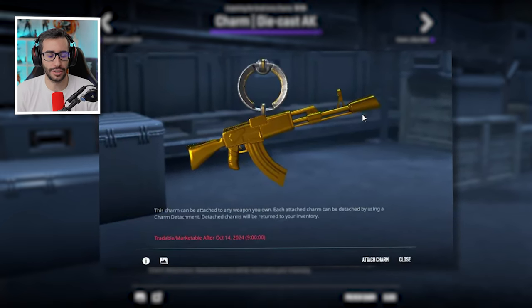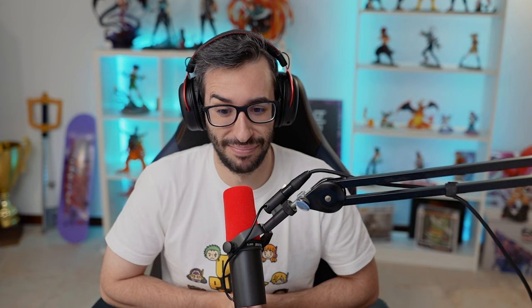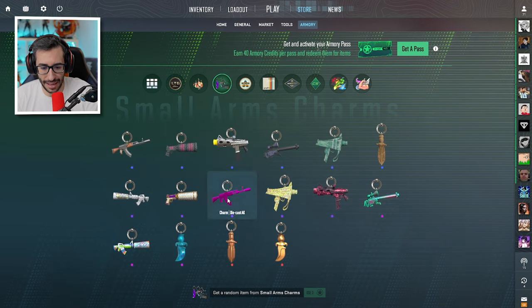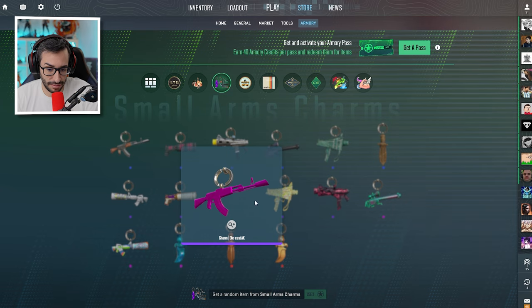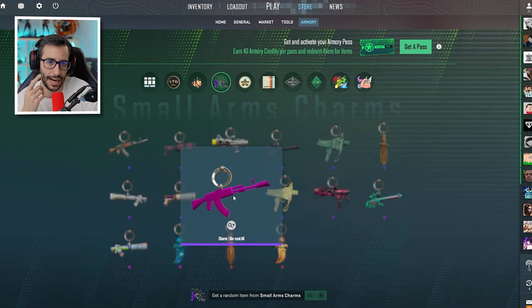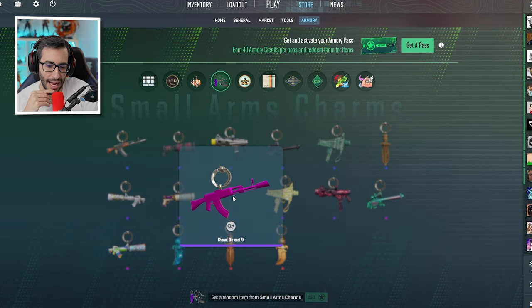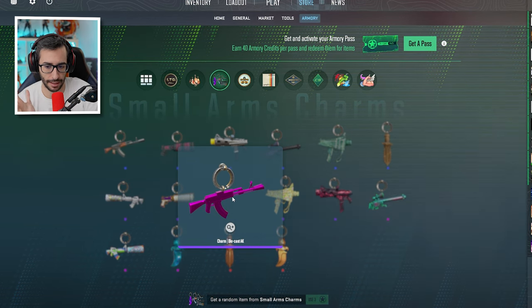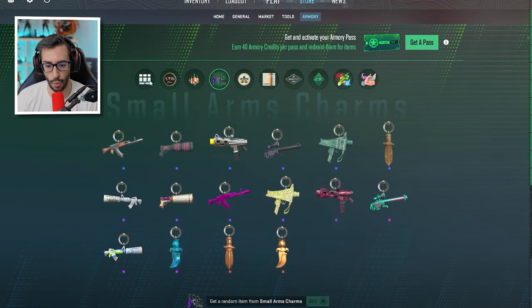Point one: we don't know the probability of getting rare patterns. Point two: we don't know how scarce they will be. I want to make a video on patterns and one on good combinations. Keychains for me are like agents in old operation passes — they weren't paid much attention to, but getting the best patterns is the best thing you can do. If you're lucky enough to get a rare pattern, keep it, because in the future it could be very, very valuable.